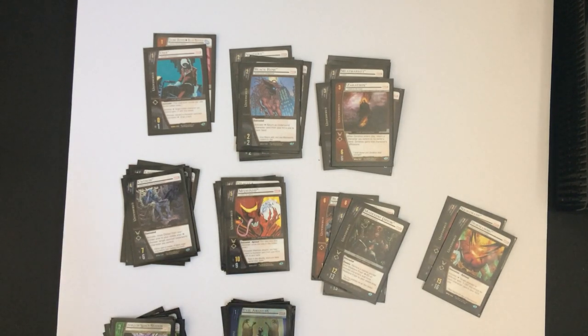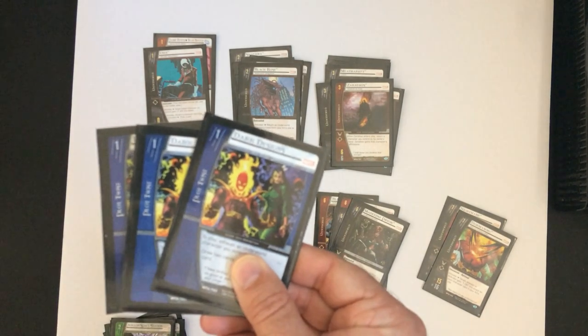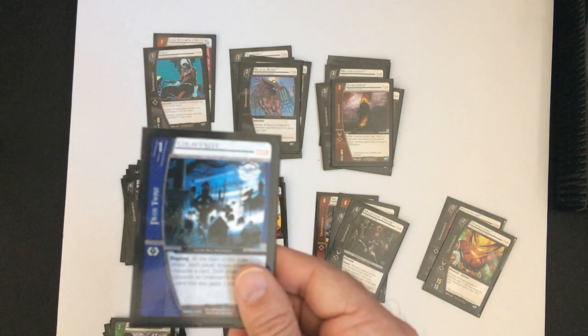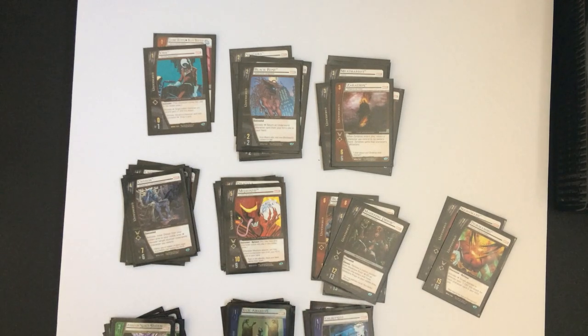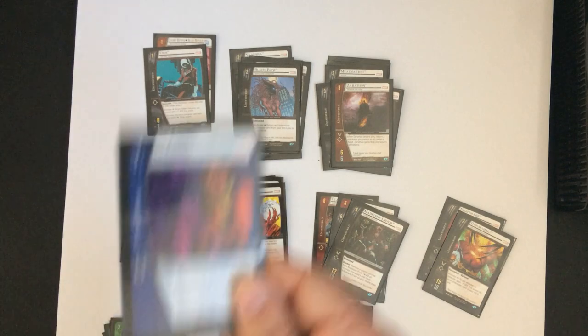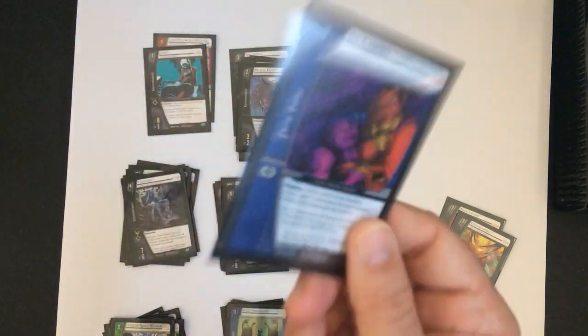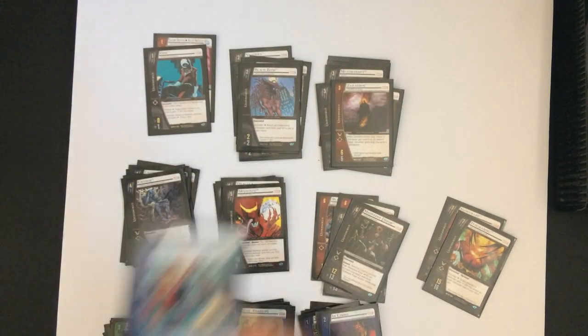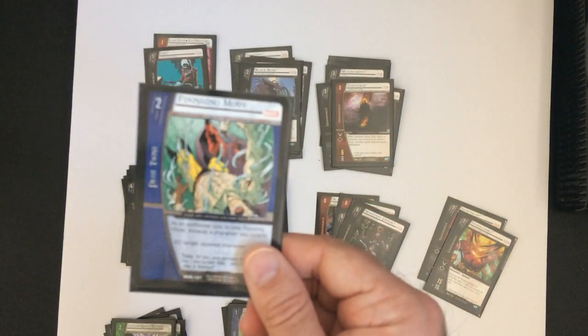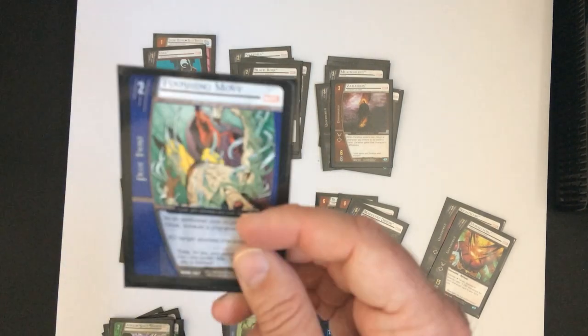For utility: three Dark Designs, Gravesite, Dimensional Rift, Wake the Dead — I only have one copy, that's why there's only one — and Limbo, which probably should come out because it's just meh. Also Mishworn, Legion Lost, and a Finishing Move. Most of my decks run at least one of those.